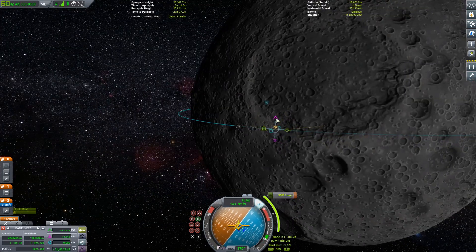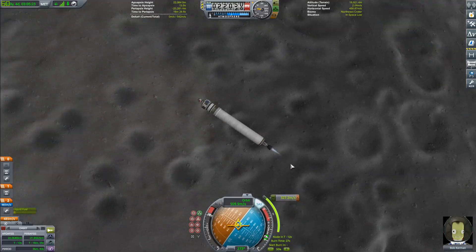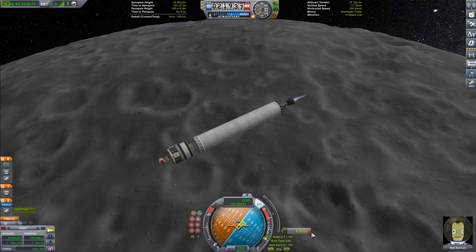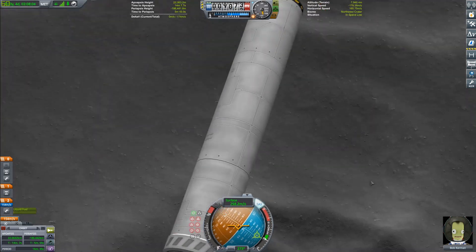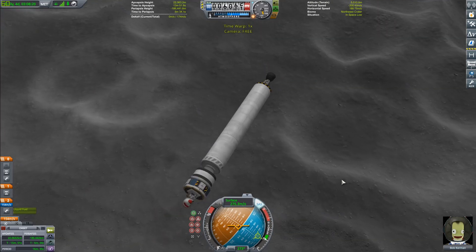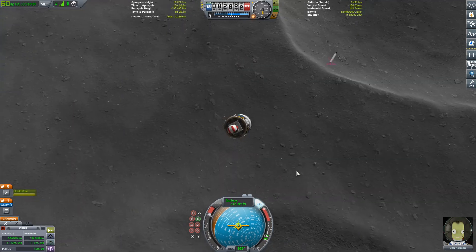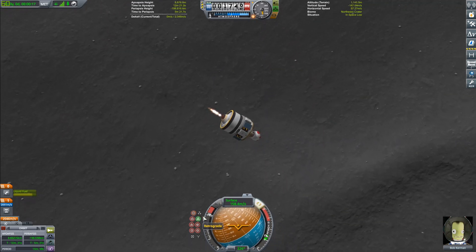We can plan our deorbit burn to land at the site. If you want information about where it is, Matt Lowndes' video has a great little picture showing exactly where the memorial is — you can see it's basically in this crater here. We are just going to detach our lander and fire up the spark engine as the memorial starts to come into sight.